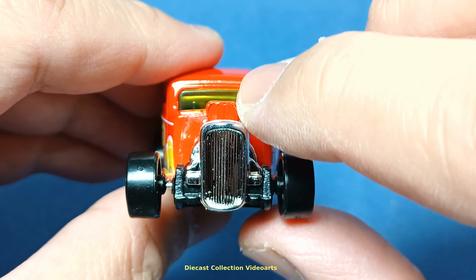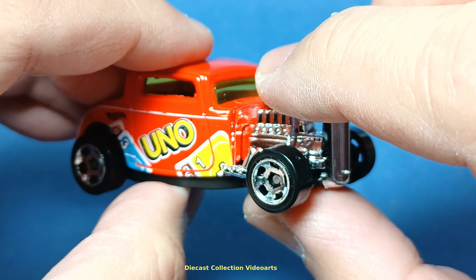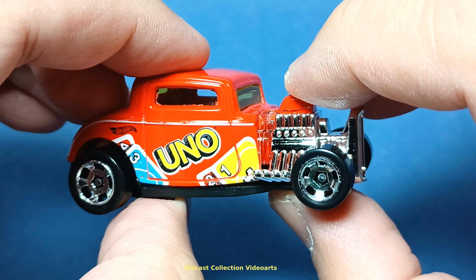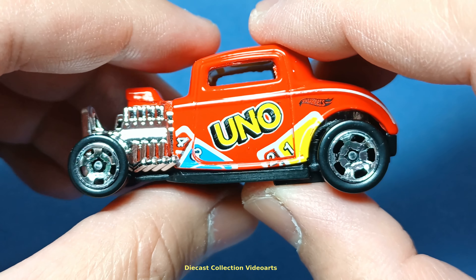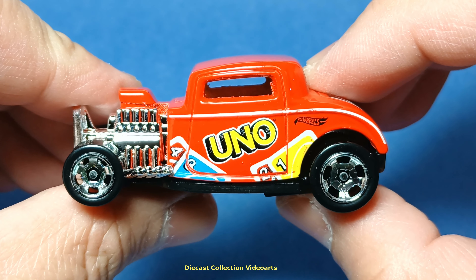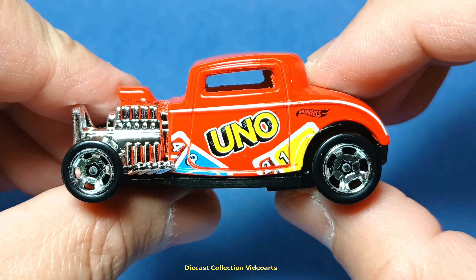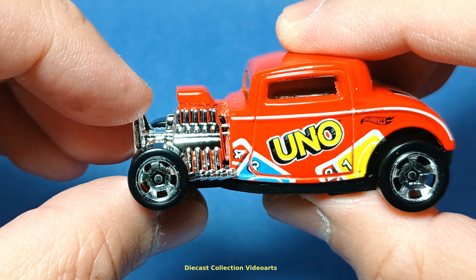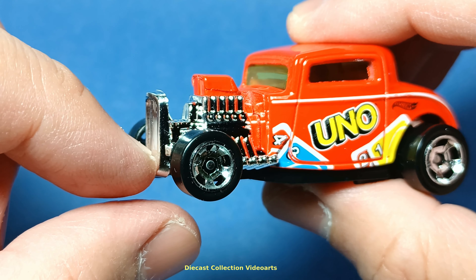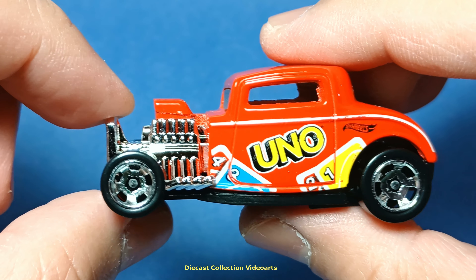There's a scoop on the top and the windshield is colored yellow, in reference to the yellow card and the yellow color on the UNO logo. The driver's side on the left is pretty much the same as the right — the paint stripe, the UNO text logo, and the cards at the bottom. The exposed engine has two pieces: a plastic chrome piece attached to the front, and a scoop on the top that is part of the metal body.